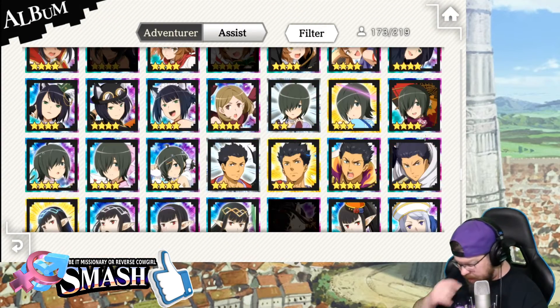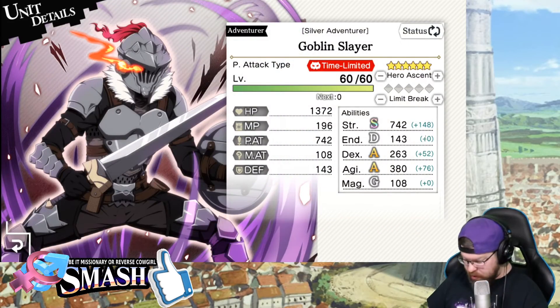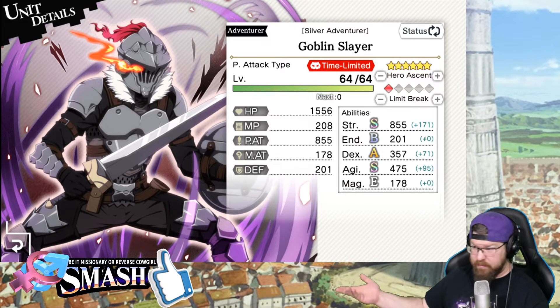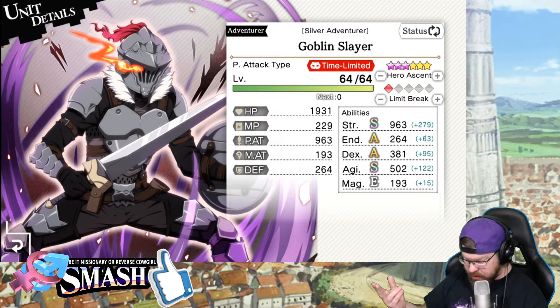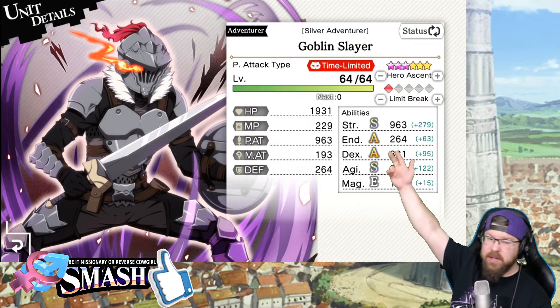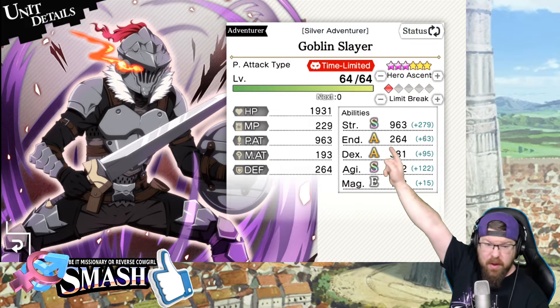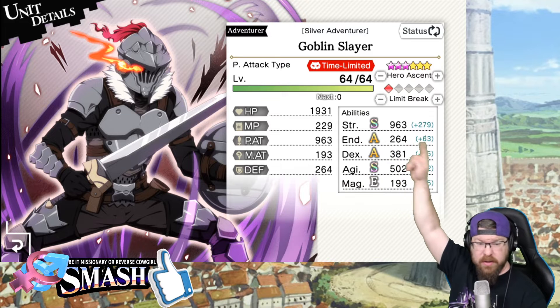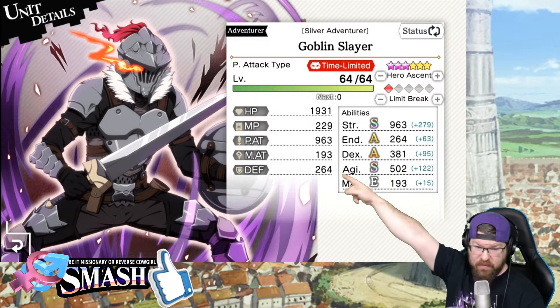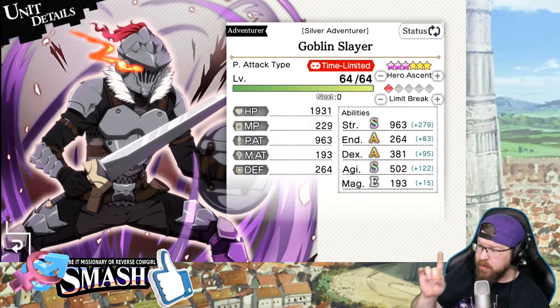If I go to the album and go all the way down to Goblin Slayer — my Goblin Slayer only has one dupe, and plus three hero ascension on him. So these are his stats right here — you'll notice there are pluses. Remember: HP 1931, physical attack 963. Remember those stats.